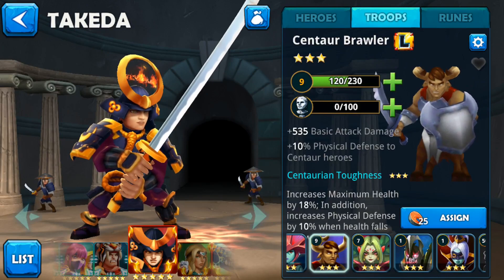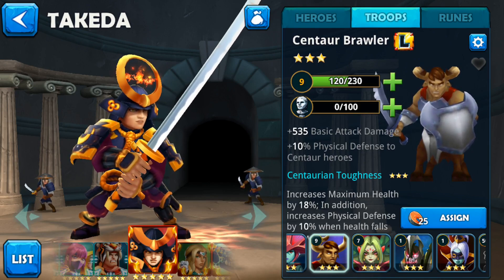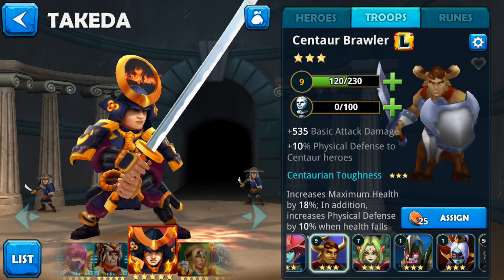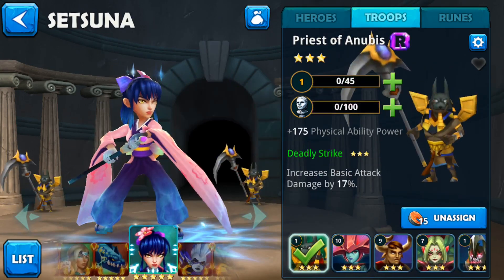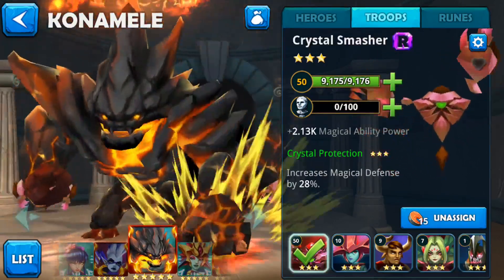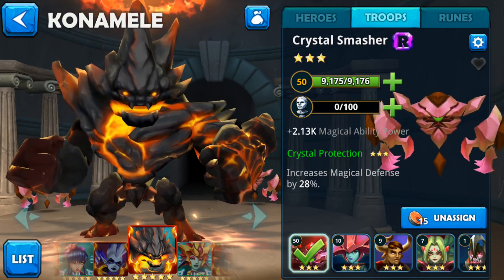For those who didn't unlock their troops before the patch - for example, if you saved up 60 centaur troop relics and didn't use them before the patch - after the patch those 60 relics get split into two: you get 60 relics for the melee version and 60 relics for the range version. So it's not a rip-off - they do get split up, which makes up for those of us who forgot to use them. That's all I want to cover for now. If you have any more questions, leave them in the comments below - thanks, have a good one!